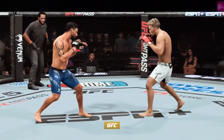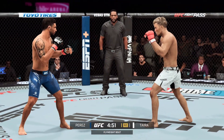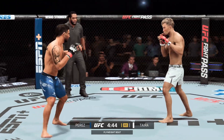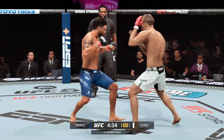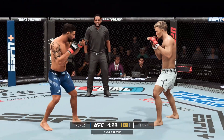Second round underway. An appreciative capacity crowd on its feet as this round gets underway. That previous round — get the bonus checks ready, that was insane. These guys are taking home $50,000. They laid it all along the line, dropped a quarter in the middle of the octagon and said let's go. What a round.